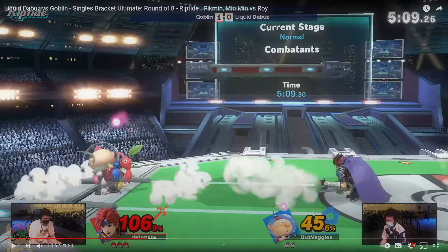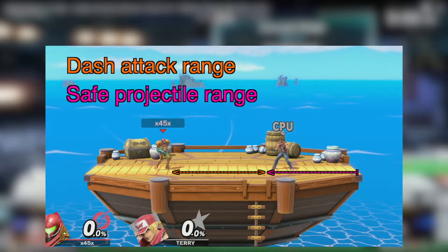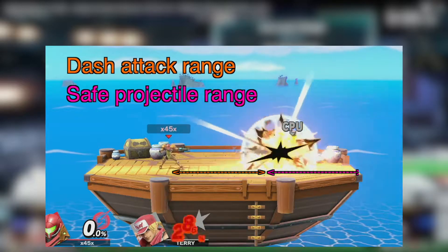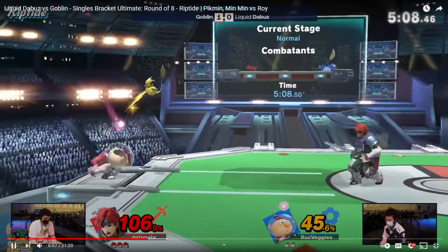Well, in a couple of my videos you've heard me talk about threat range — that range where your moves are pretty effective, hard to react to, and the opponent might be expecting them. Like where can you land a dash-up jab, or down tilt, or short hop nair from this position?